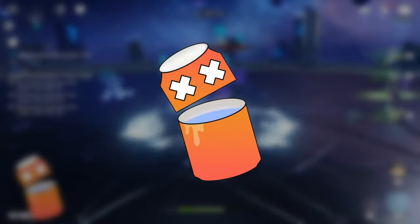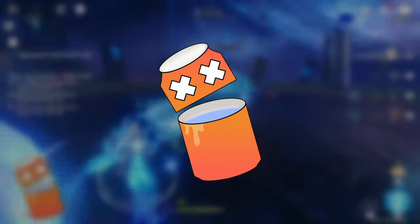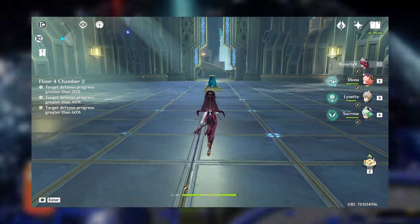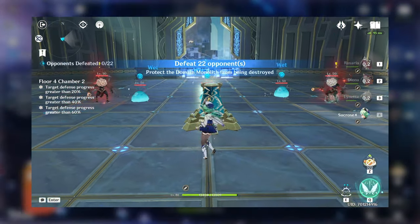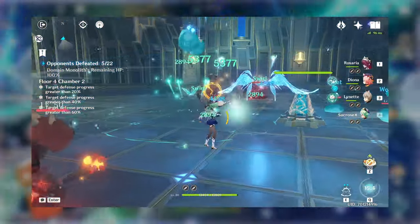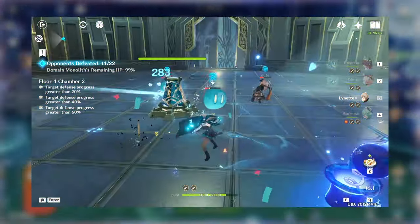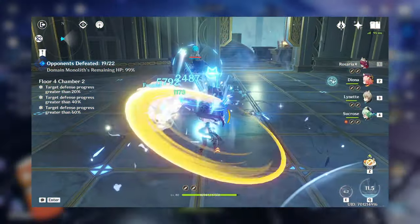It's also worth noting that every once in a while, the developers will place a chamber with a defense mechanic where you have to protect a monolith, which can affect your team compositions. Personally, whenever I see one of these, I make sure I have a character that can do some crowd control — even just knocking enemies back — so long as you can delay the mobs from attacking the monolith.